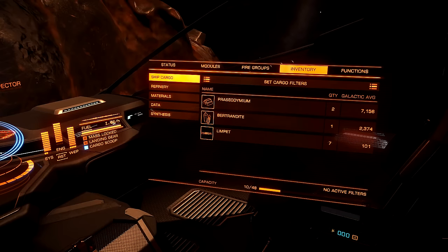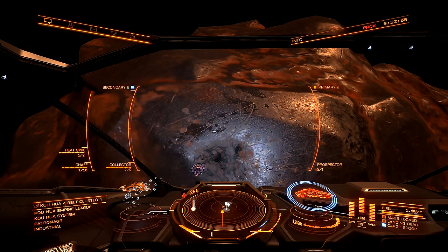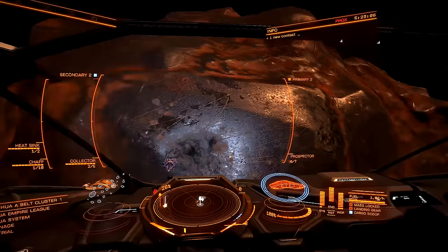What's happened is we have pretty much run out of limpets — we have five collectors and seven prospectors left. So now what we're going to have to do is return to a space station nearby that has a restock facility, and we'll have to get some more limpets and come back out here and do it again. About 47 limpets is what we started with, and that's about how many it will take to actually get one piece of Praseodymium. But yeah, that is how you get this stuff.